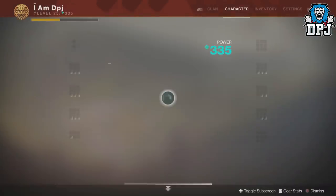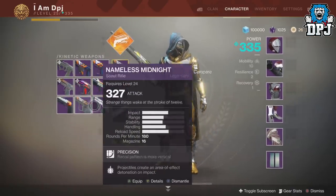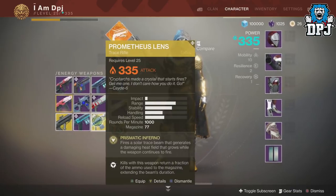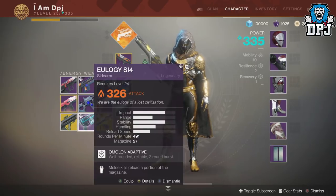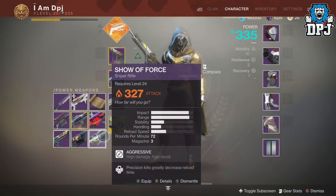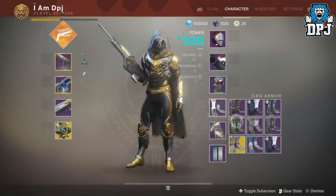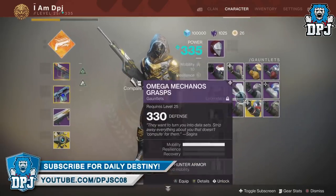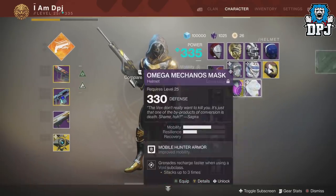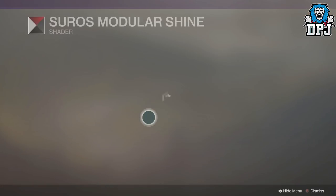Let's see what's in my inventory - plenty of shards I'm guessing. From engrams and the gunsmith I got a Prometheus Lens at 335, which is a complete waste, Graviton Lance which I'll infuse into another pulse, Show of Force, Wicked Sister, and Dead Pan Delivery. Got cloaks and all sorts. But yes guys, that is it - the best looking Hunter on the planet!